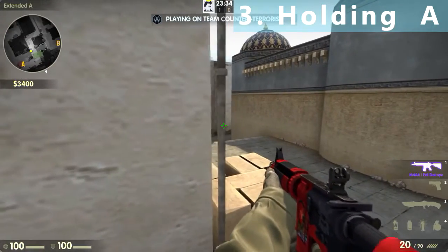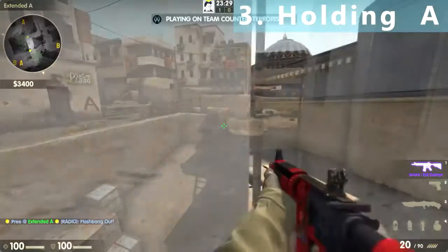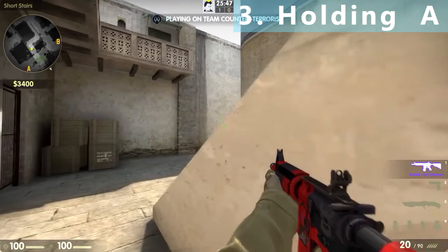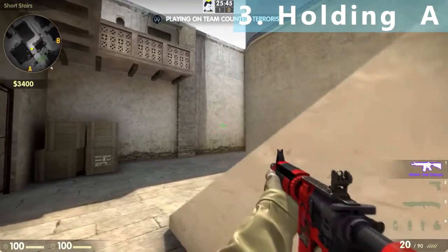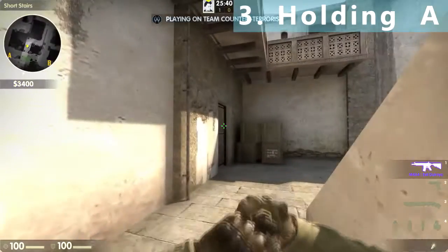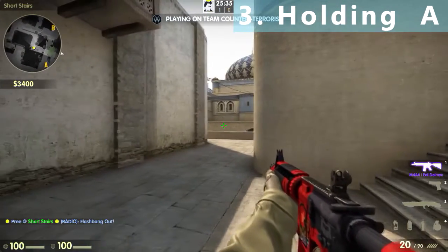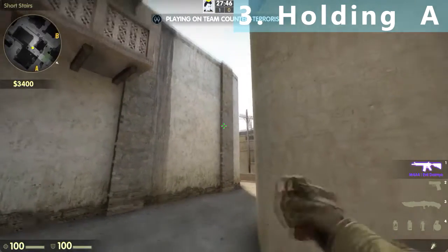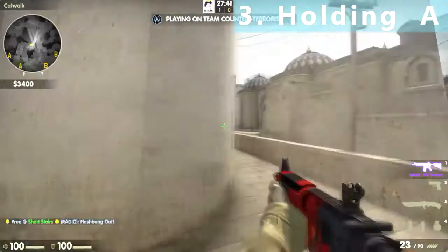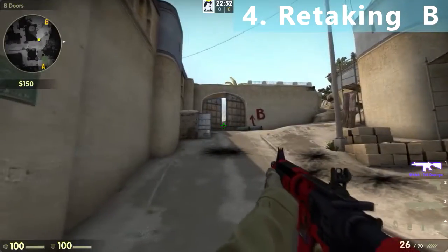If you have killed someone from this angle, just throw a flashbang like this and then you can re-peek. When you are holding air shot behind these stairs and hear some footsteps in air shot or catwalk, you can throw a flash in this door, get an aggressive peek, and get some free kills. At the beginning of the round you can throw a running flash against this wall and get an aggressive peek in catwalk, but be careful of the lower tunnel.